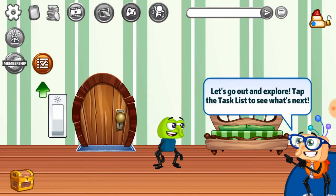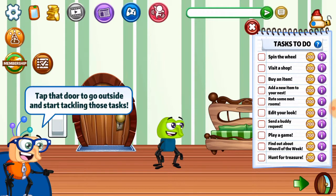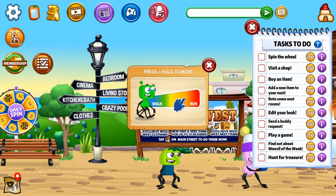Let's go outside and explore. Tap the task list to see what's next. Spin the wheel. Tap the door to go outside and start tackling those tasks. Right - spin the wheel, visit a shop, buy an item, add your new item to the nest, rate some nest rooms, edit your luck, send a buddy request, play a game, find out about Weevil of the Week, hunt for treasure. There's music now - you probably can't hear this because the screen recorder is terrible.